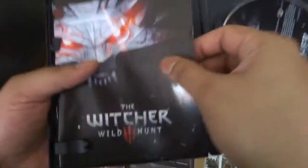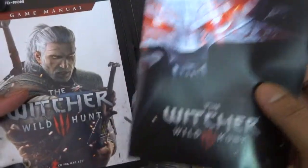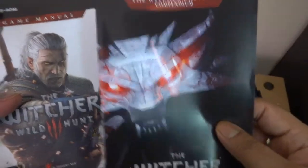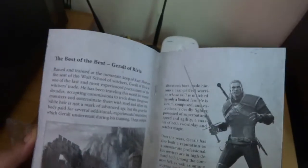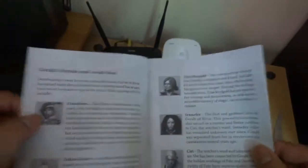This is the Witcher Universe Compendium, so it will have everything about Witcher-related information. If someone is new and wants to acquaint themselves with what Witcher is about — the folklore and everything — this is it. It's a black and white booklet; I wish it were colored, but it's all right.